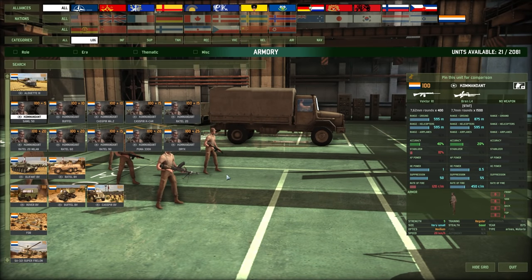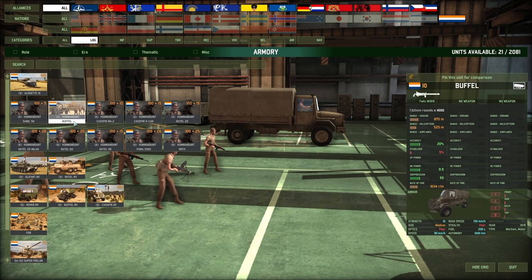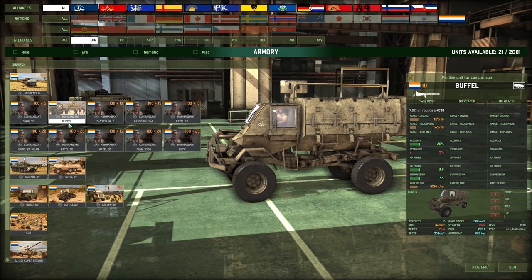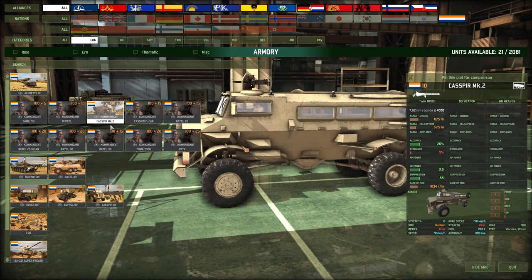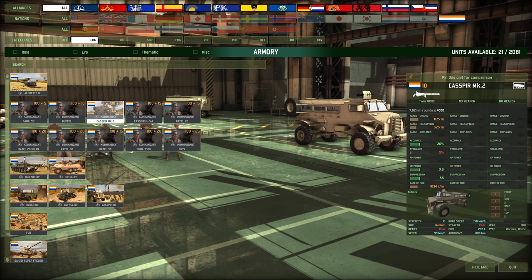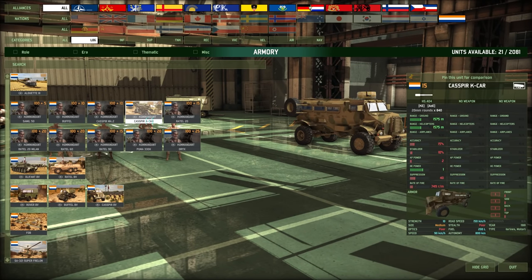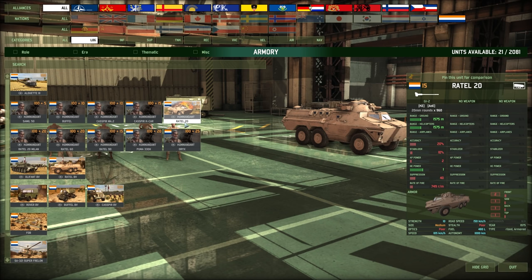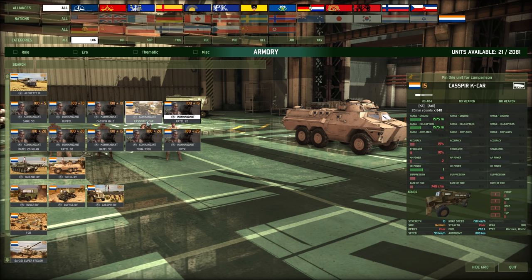Their infantry CV can actually be called in in quite a few variants. We have the Commandant in a Samil 50 truck, we have it in a Buffalo — a very cute and cool-looking truck. Buffalo is Dutch for Buffalo. Then we have them in the Caspir Mark II, which really reminds me of a British or American MRAP you'd see in Afghanistan. Then we have the Caspir K-Car, which comes with a heavier gun — the Mark II has a twin 20, a 30 cal, and the K-Car comes with a 20mm on top. The Rattel 20 just has a little bit more armor.